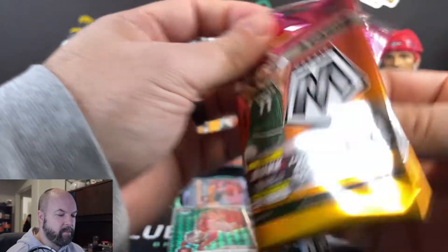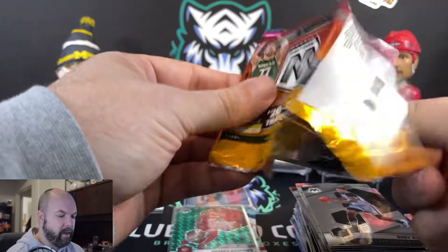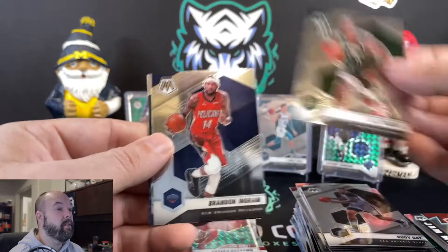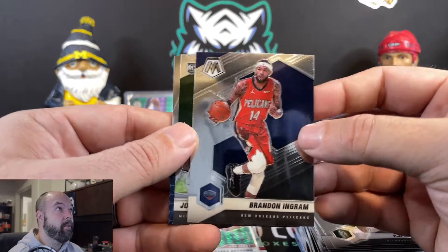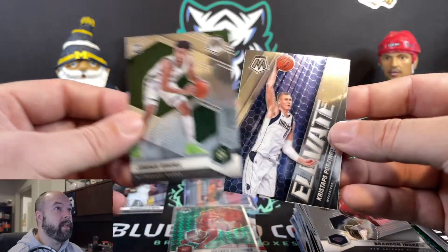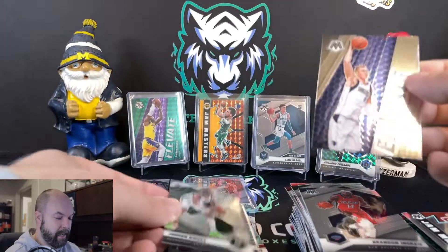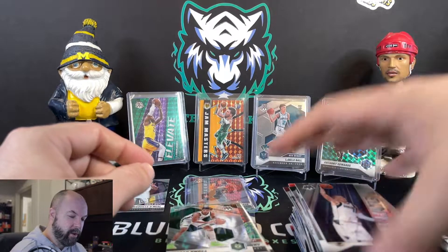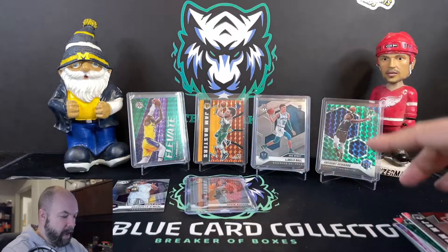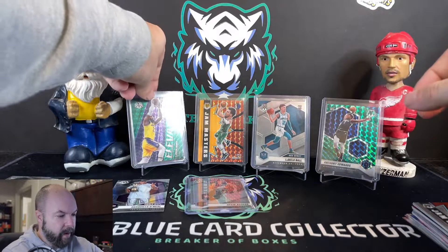Our last pack — so certainly, unless there's something big in this pack, that first blaster was definitely where the bounty was at. We got PJ Tucker, Brandon Ingram, Jordan Nwora. Last card of the rip today is going to be a Kristaps Porzingis Elevate. And I'm going to say 100% — that first blaster definitely won the rip for us today. Definitely happy to have that one for what we got out of it.